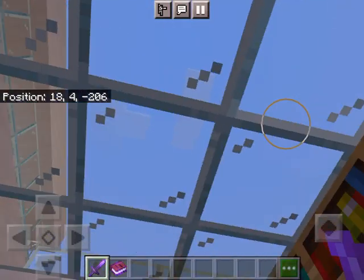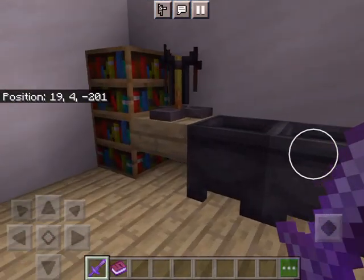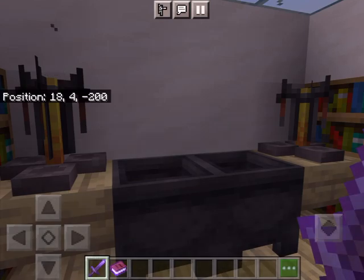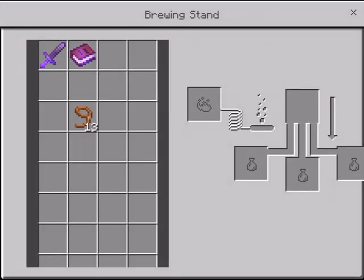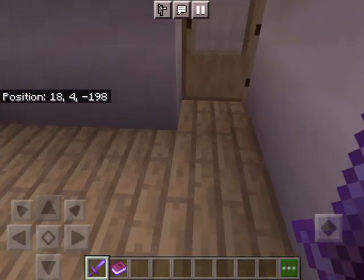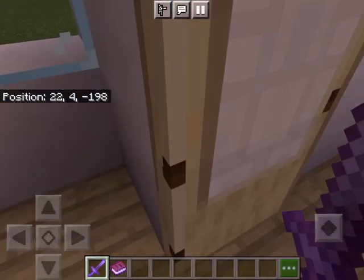Down over here we have a skylight that provides natural light. Once the sun goes down, all the workers can go home unless there are still people there. Those two brewing stands were for hot and cold drinks.